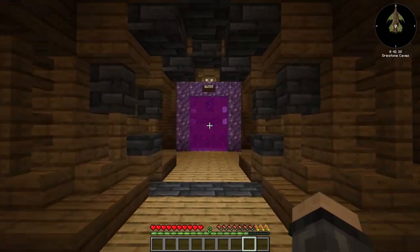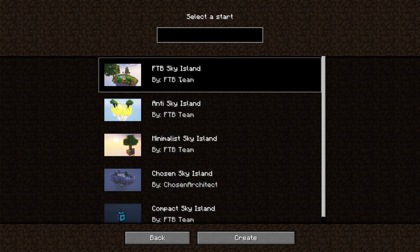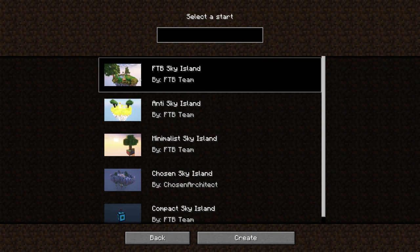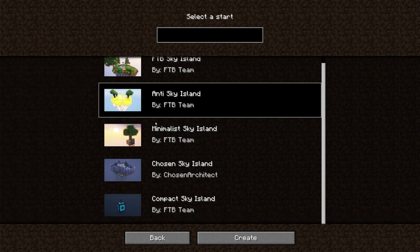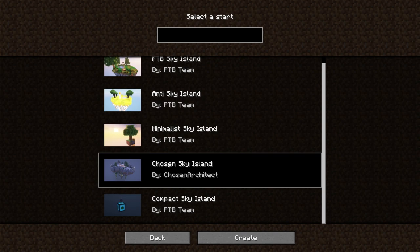Coming in here, you go through this beautiful little portal - the journey begins here. The islands you have to choose from: you have the FTB Sky Island, which is what you'd come to expect from FTB, just a beautiful little starting island. You have the Anti Sky Island, made out of anti-matter blocks. There's the minimalist, which is your traditional couple of grass blocks with a tree and a chest. Chosen Architect has designed one with a castle courtyard vibe - I wandered around it, it's really cool looking with a few little surprises.